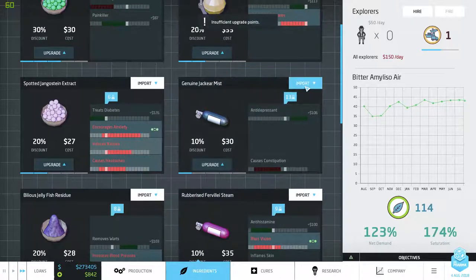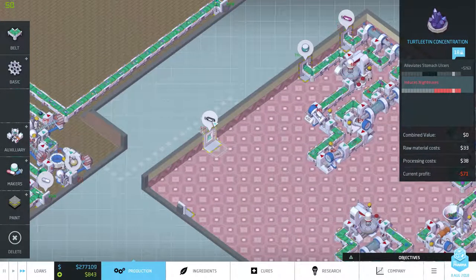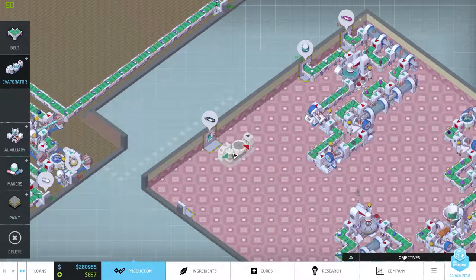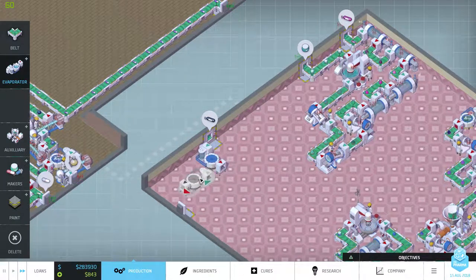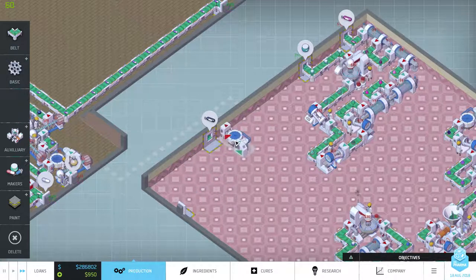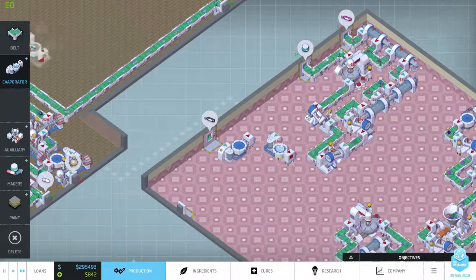I'm gonna do the antidepressant because this one is so very easy to do, so I'm gonna import this one. Let's see somewhere where we don't need much space — I guess here. We just need to evaporate it twice, which we shall. Evaporator blade, thank you. Oh boy — yeah, it doesn't really matter.